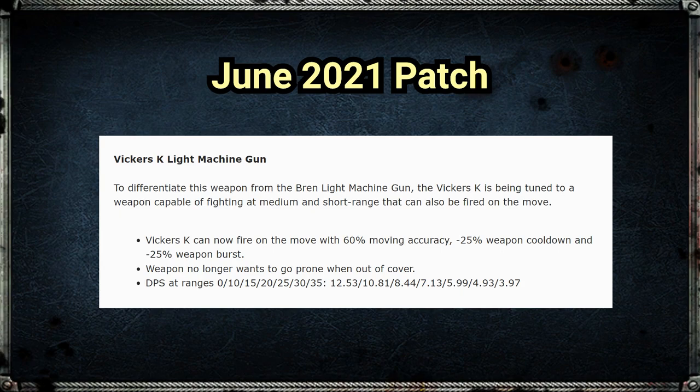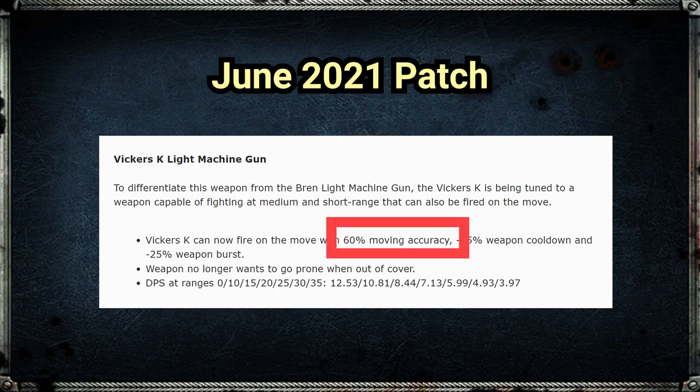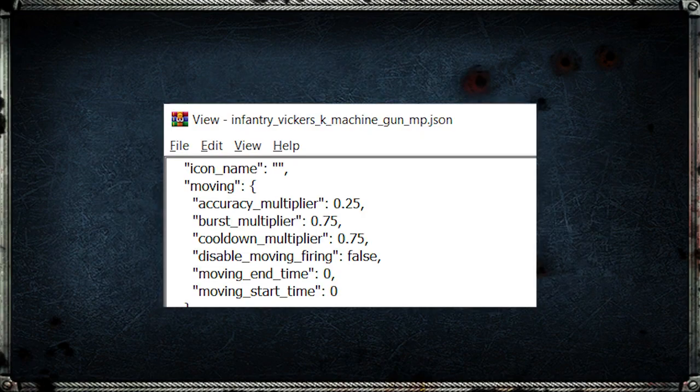When the Vickers K LMG got redesigned back in the June 2021 patch, it was altered in performance to be more similar to the US Forces BAR. That means strong firing-on-the-move performance, with a moving accuracy value of 60 mentioned in the patch notes. However, if we take a look in the game files, you can see that the moving accuracy value is only 25 — a massive reduction in the Vickers K's firing-on-the-move performance.